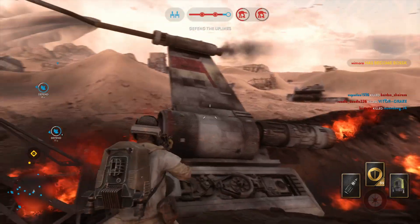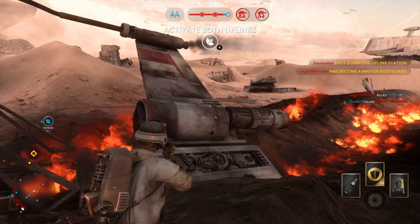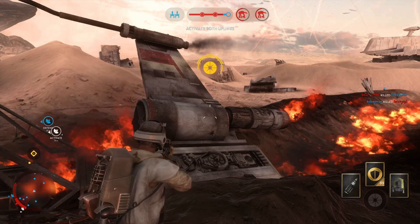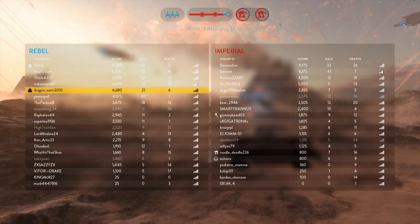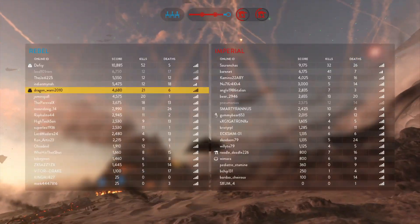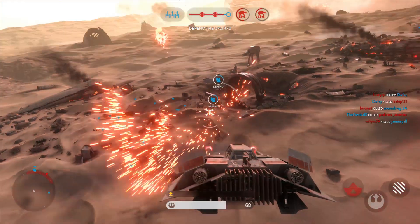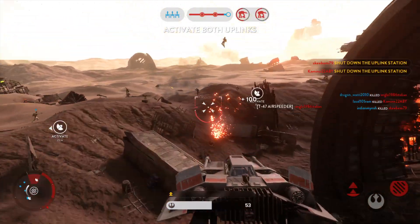Keep your eyes open — the Trandoshan bounty hunter named Voss is in the zone. Uplink deactivated, get it back online. Feeder support requested. Affirmative, feeder support coming up. Missile closing on your position. You're getting locked.